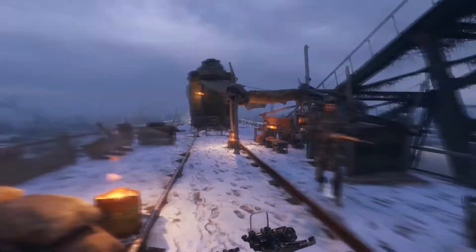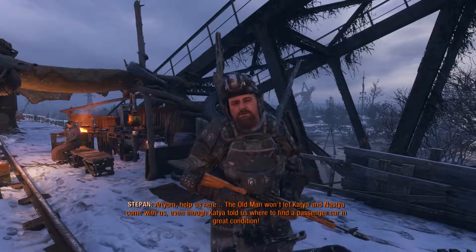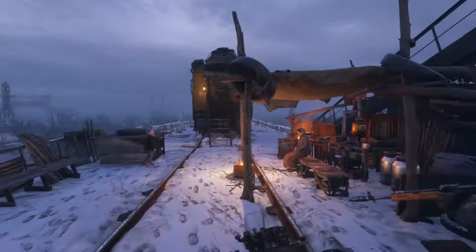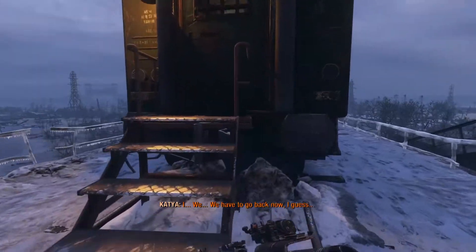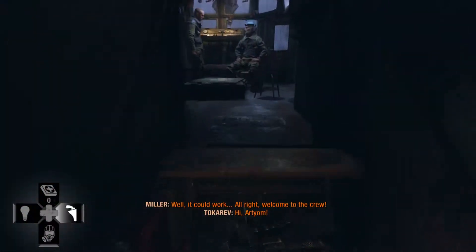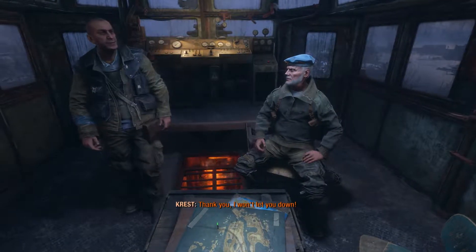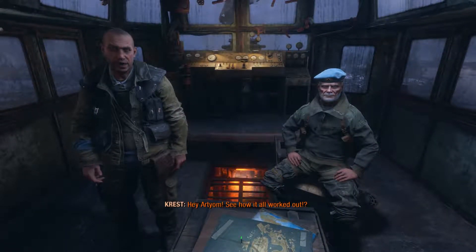Let's get to Mila. Artyom, help us here — the old man won't let Katya and Nastya come with us, even though Katya told us where to find a passenger car in great condition. I'll try to convince him. We have to go back. Where is he? He's not back here. He's probably going to be inside the train. Alright, welcome to the crew. Thank you. See how it all worked out?